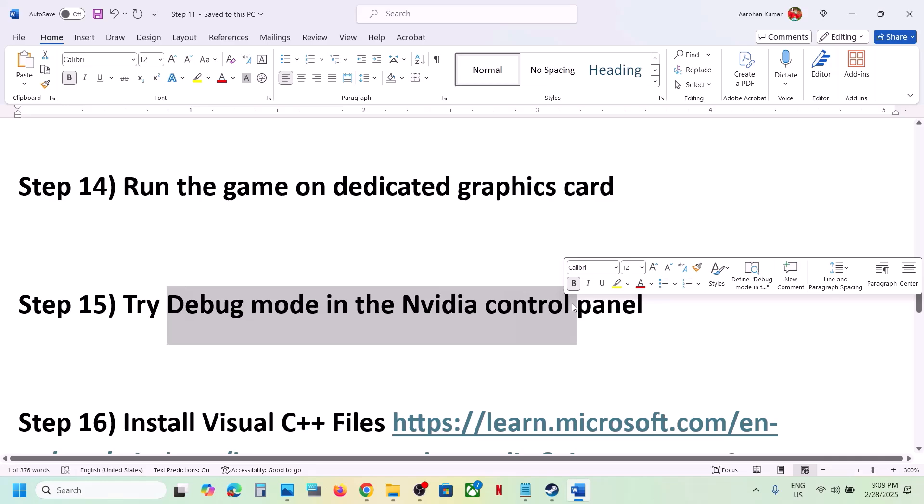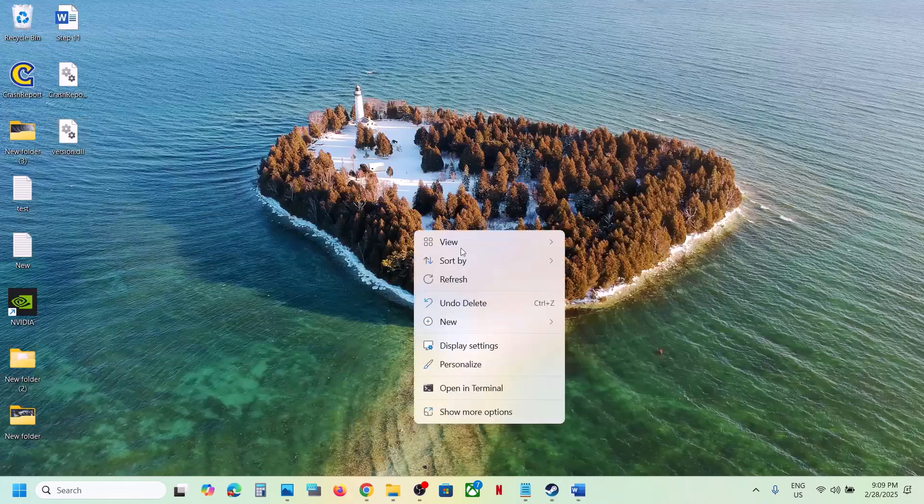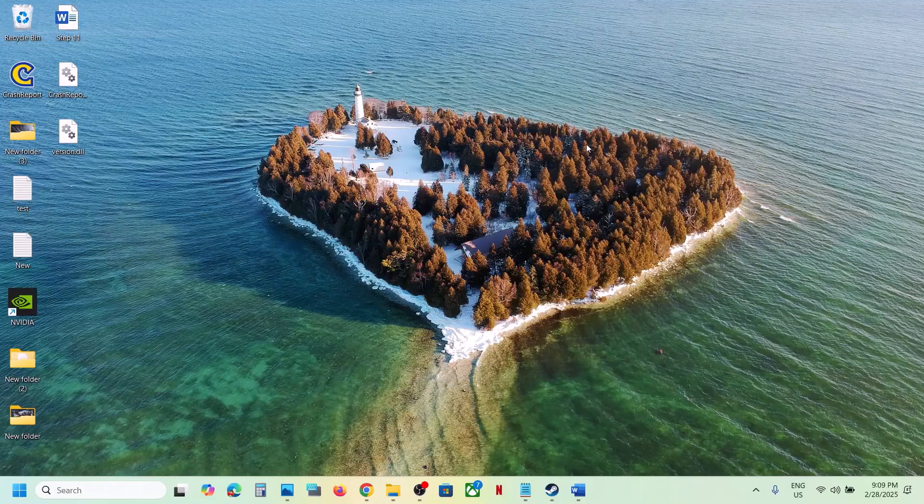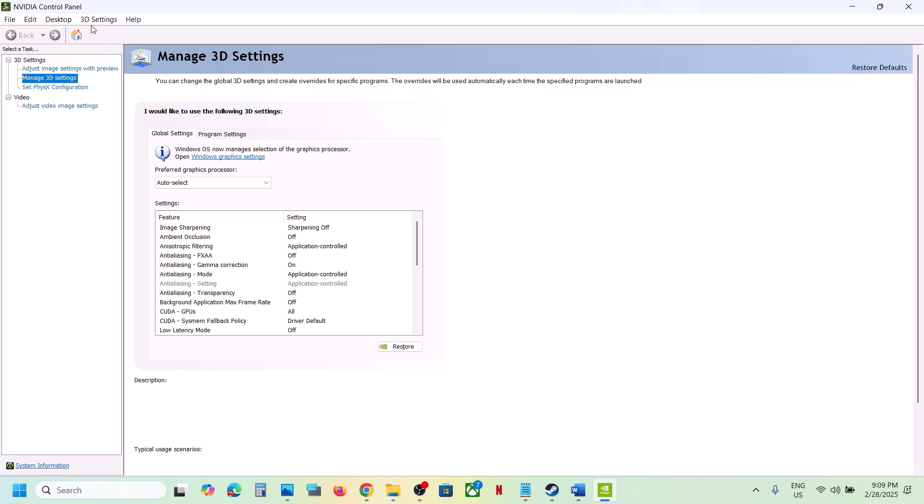The next step is to try Debug Mode in the NVIDIA Control Panel. Right-click the desktop, click Show More Options, then open NVIDIA Control Panel. Go to the Help option at the top and enable Debug Mode — make sure it is checked — then launch the game and check.